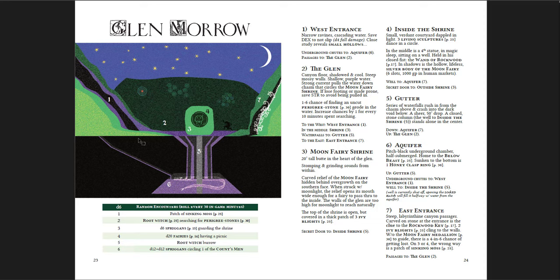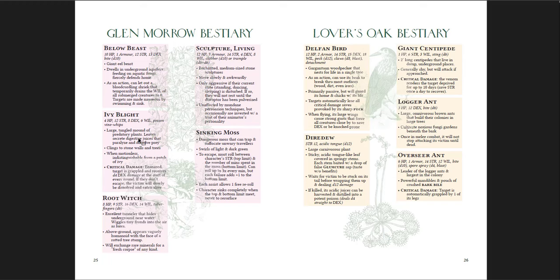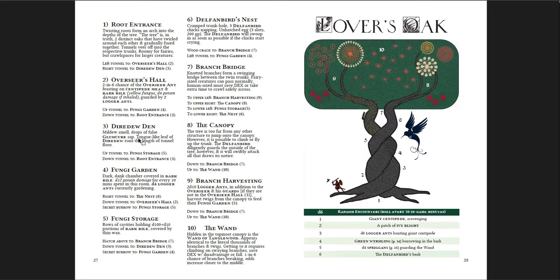You also get Glenmorrow, a dungeon with a really cool map — it looks like something out of Secret of Kells. It's pretty simple, going down to an aquifer, with a honey clasp ring as reward. Then there's the Lover's Oak — a giant pair of oaks that have grown together, showing scale relative to a person. The Wand of Tanglewood is hidden in the topmost canopy. You've got to climb up, dealing with a branch bridge, a Delphin bird's nest, fungi storage, dire dew den, an overseals hall, root entrance, branch harvesting, and the canopy. Definitely a great dungeon — climbing a giant tree with a wand at the top.